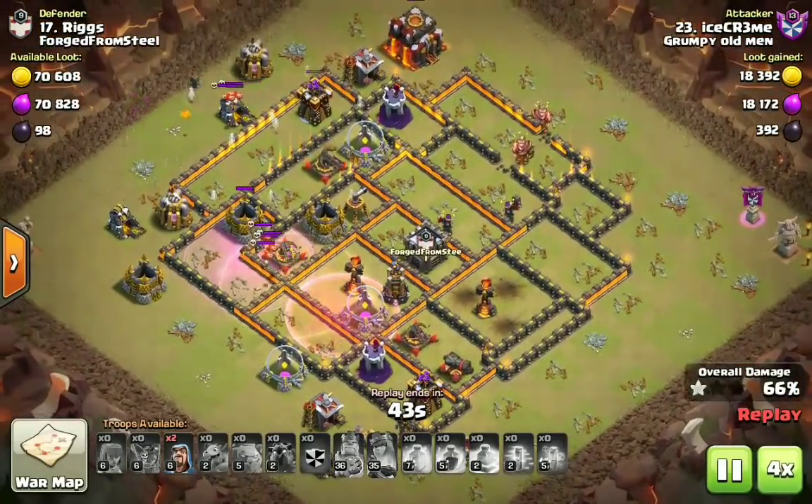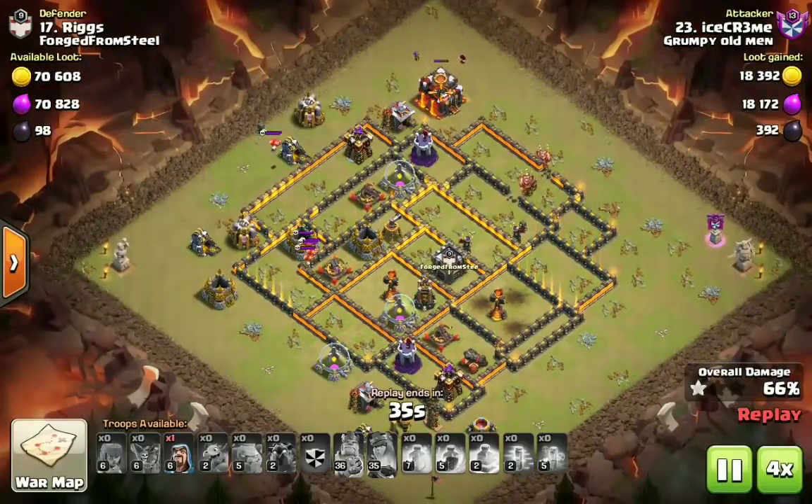The Lalo starts over here at twelve o'clock, hasting these loons into the wizard tower, but there was a seeking air mine and the air skeletons take care of those loons even under haste. He's already in trouble. All the air defenses are down, but both Inferno Towers are still up with splash and a bunch of point defenses still in the six o'clock quadrant of the base, and you can already see this is going to be a fail. Let's check out the next hit.